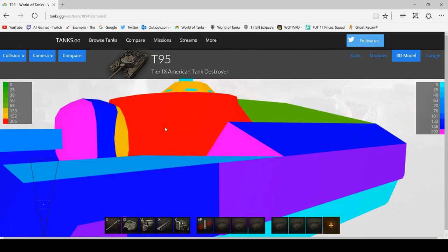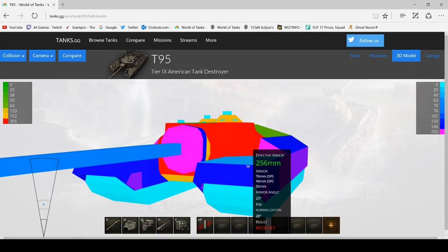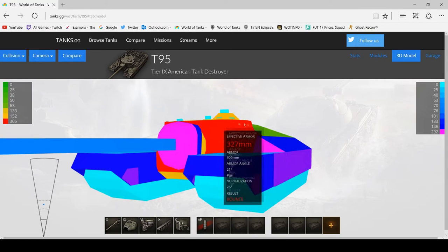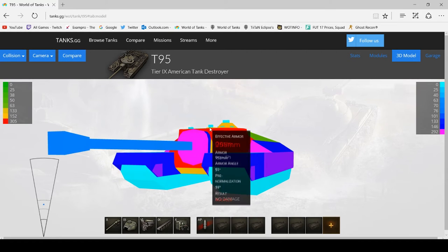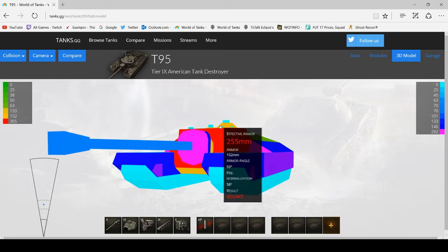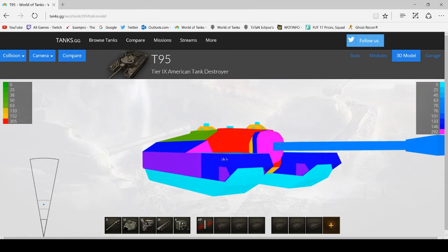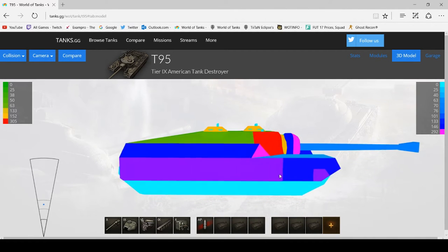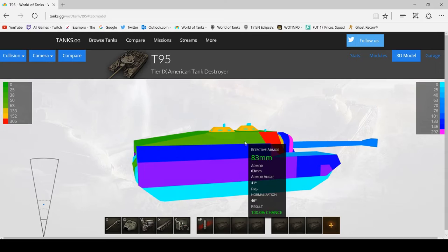A lot of people don't realise this, but a good T-95 player will always angle their tank when you're coming up against them, because it hides the other cupola at the back. You can't really see it — only see this one here — and it also increases the effective armour on the front. Whereas if they're angling on the other side, you can hit this really weak foundation of the cupola and pen quite easily.